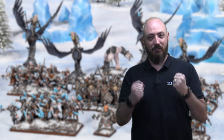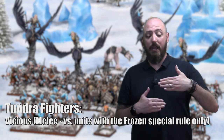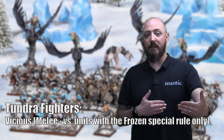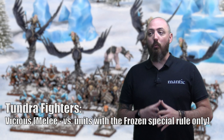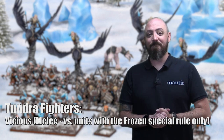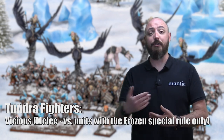Looking at the half-elf berserkers, we wanted to find something that would make these units work together — that's the whole philosophy behind the Northern Alliance. So we came up with a rule called Tundra Fighters. Tundra Fighters allows any unit that charges into an enemy with the frozen rule applied to gain a vicious roll on their damage. This is a way for units to synergize. You might be thinking: how would that work, since you can't shoot into a unit you've already charged in the movement phase? That's where we came up with some other interesting design ideas.